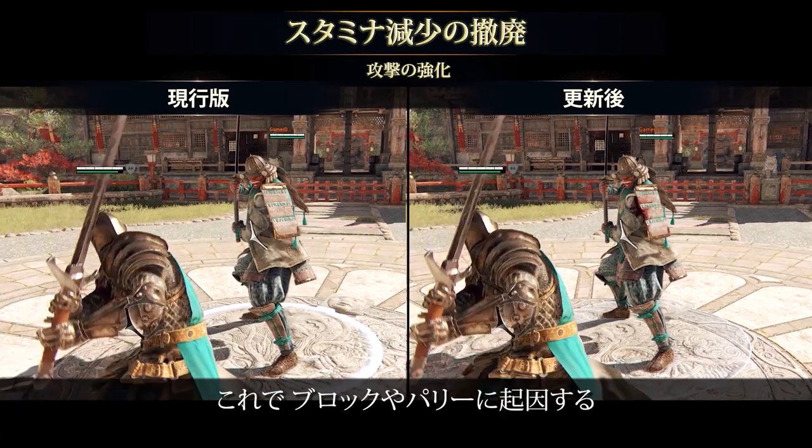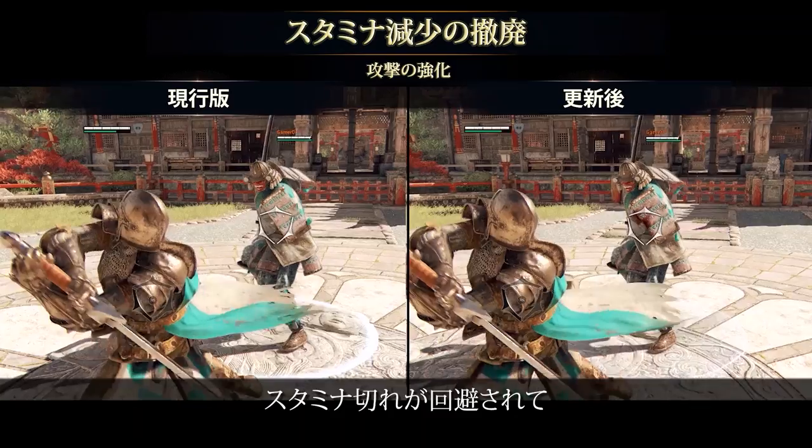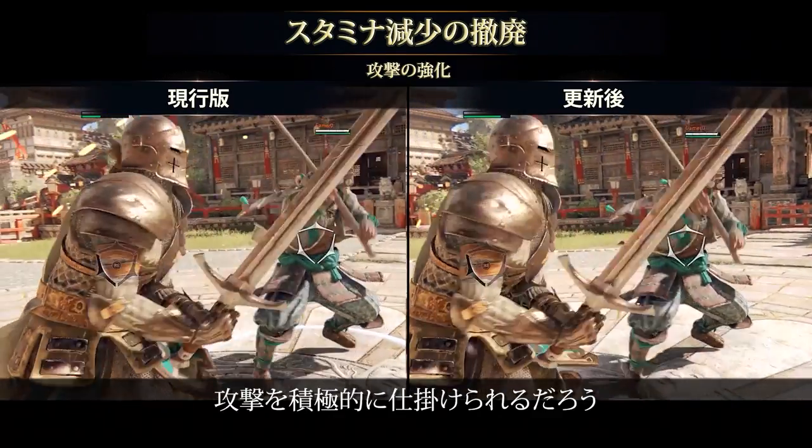This will prevent you from going out of stamina when blocked or parried, reduce the penalty for being parried, and encourage players to actively fight for their victory.